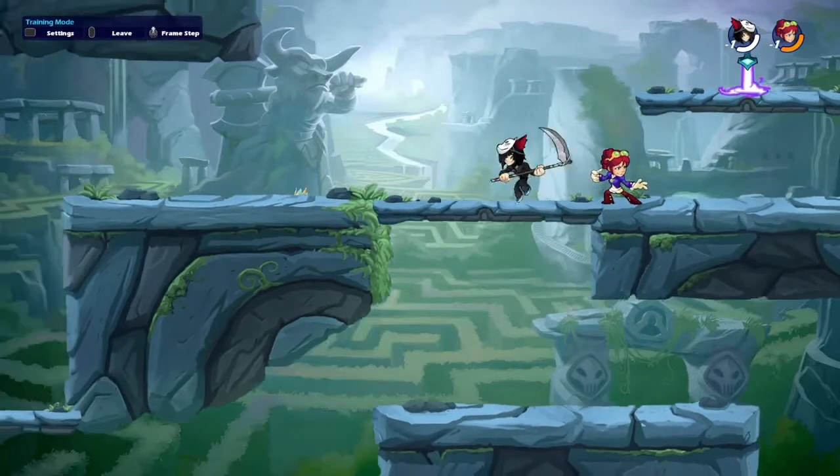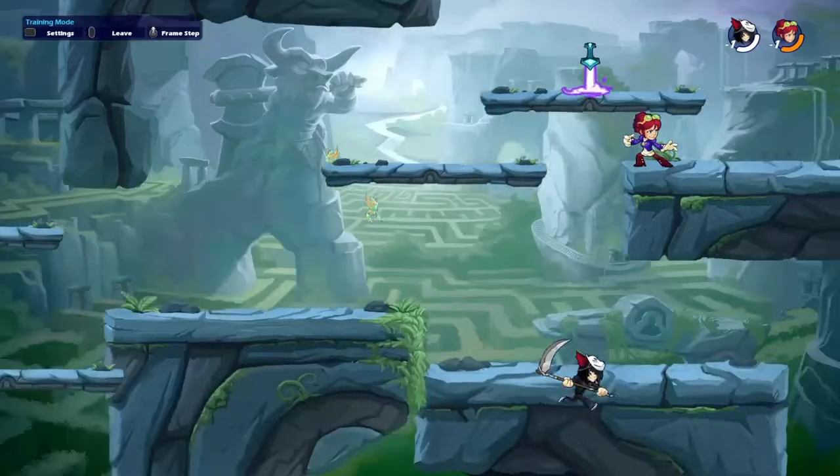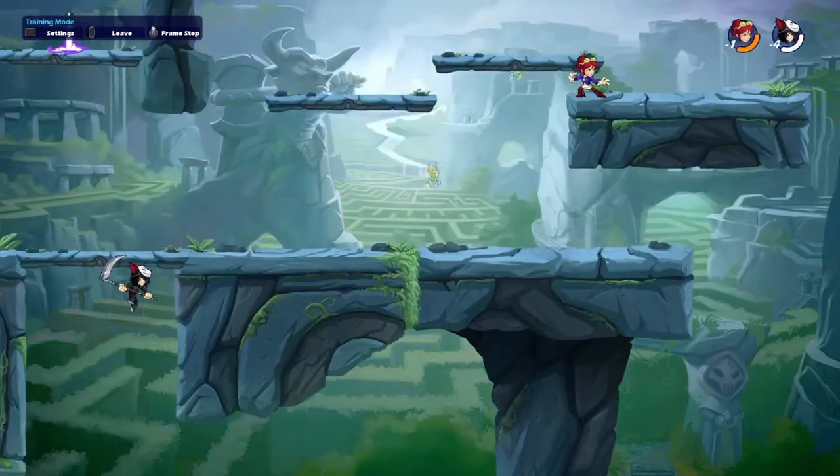The way you do the glitch is to wait for these two platforms to move together. And then as they're moving together, jump under the slanted platform. Basically you just want to jump under the slanted platform right as they're meeting together.